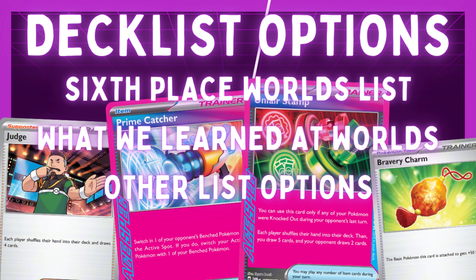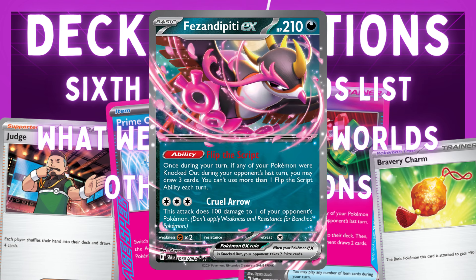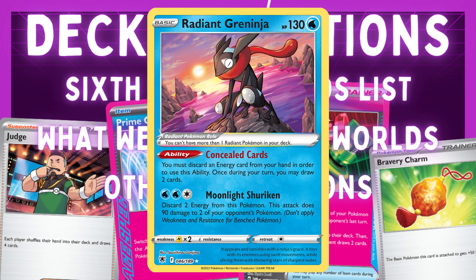For our support Pokemon, we have Squawkabilly, Pheasantipity, and Greninja. Squawkabilly lets us discard our hand and draw six on the first turn. Pheasantipity is a great addition — if one of our Pokemon was knocked out during our opponent's last turn, we can draw three cards. And Greninja lets you discard an energy to draw two. These are solid support Pokemon.